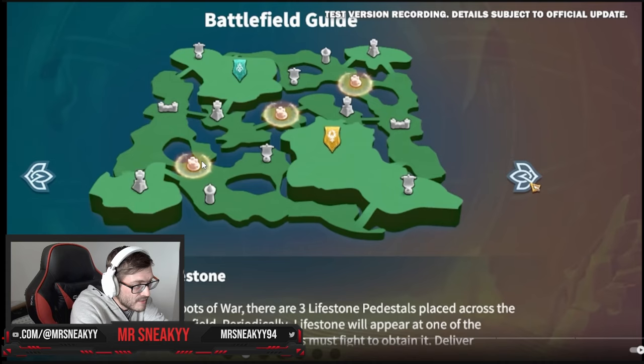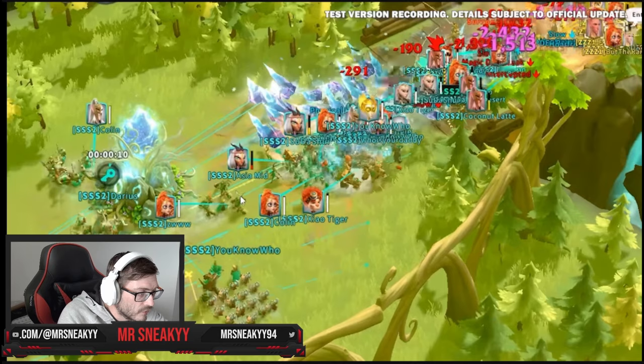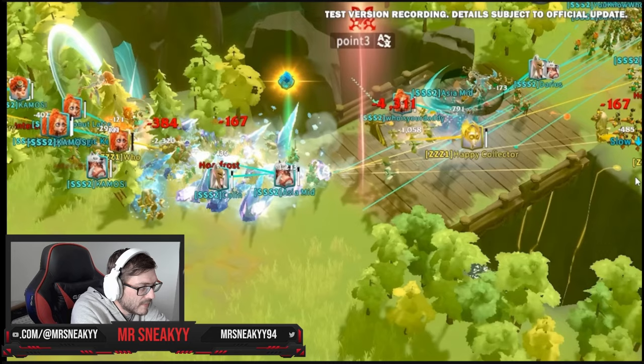There are certain passes and gates you might have to fight through to own. There are also outposts that allow you to teleport your castles from the main zone into a closer region, and then you have the main castles which give you different buffs. Each of these buildings is very critical when it comes to combat.